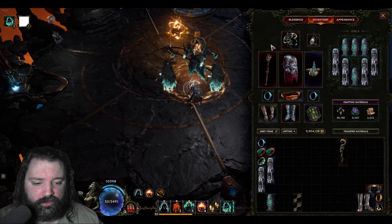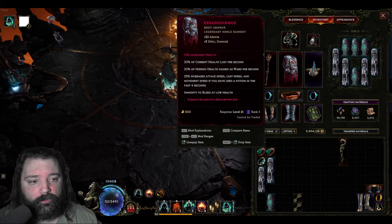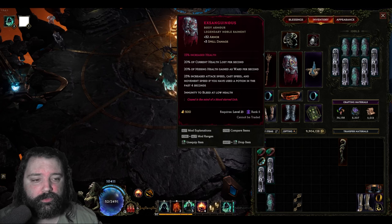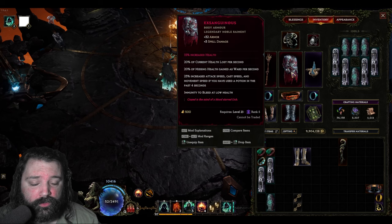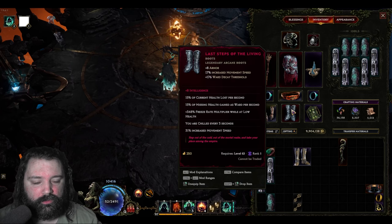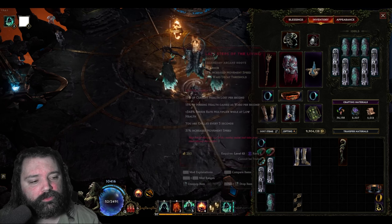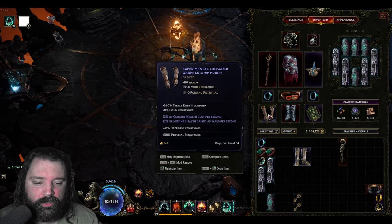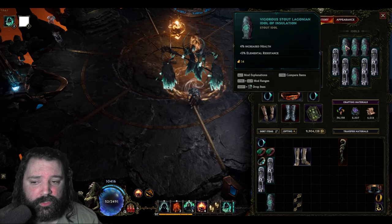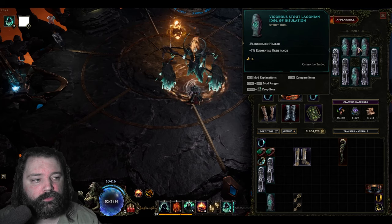This build has an enormous amount of passive ward. The first item you need is Exsanguinous — a common body armor for ward setups — and increasing your health as high as possible is very beneficial here. Pair that with Last Steps of the Living, which similarly drains more current health and gains more ward. You can also find gloves with the experimental affix that does the same thing. This trio will lower all your health down and give you a ton of ward in return.